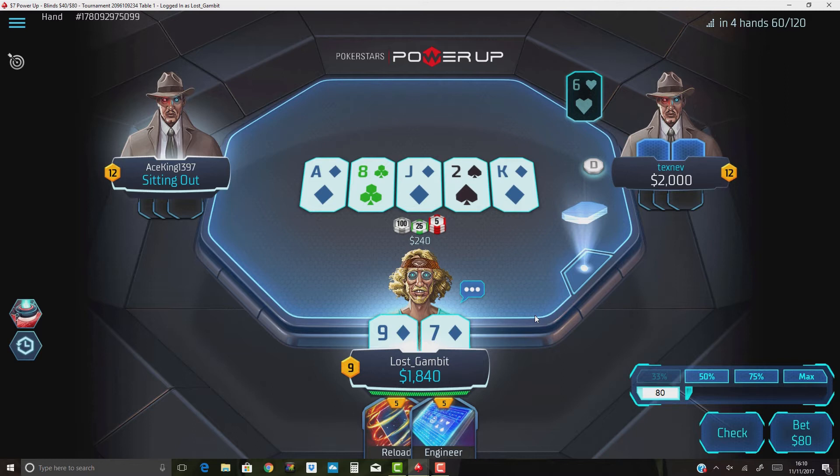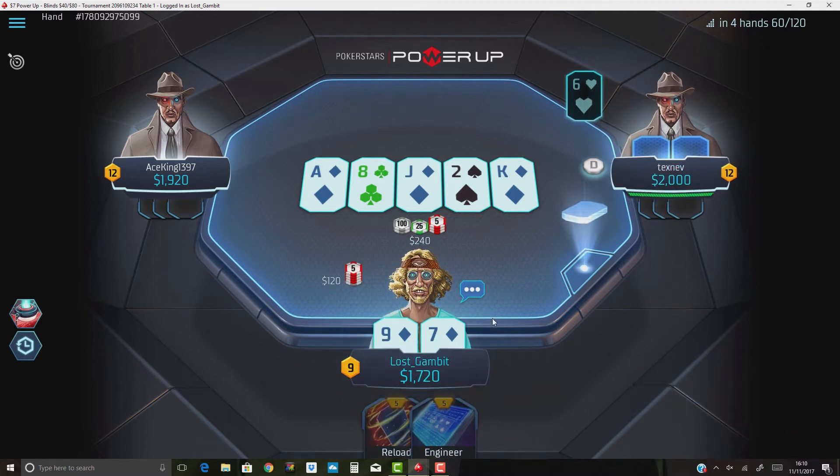Hero decided to check, and now we've rivered the flush. The question is how do we get value? If we bet too large we leave ourselves open to power play exploits, the worst of which would be disintegrate. The only way to get around disintegrate is either by jamming all in or using a check-raise to an all-in size. Personally I would just go for a small bet, about 100 chips — one that doesn't really encourage him to disintegrate. 120 is maybe a little too large but overall fine, as long as you're not betting pot size or two times pot.